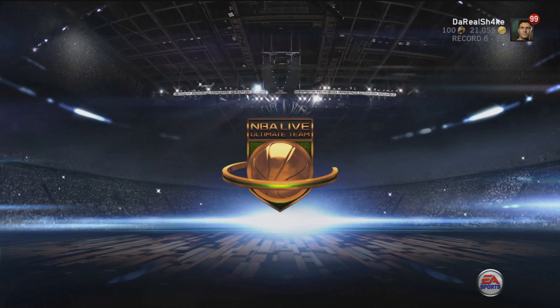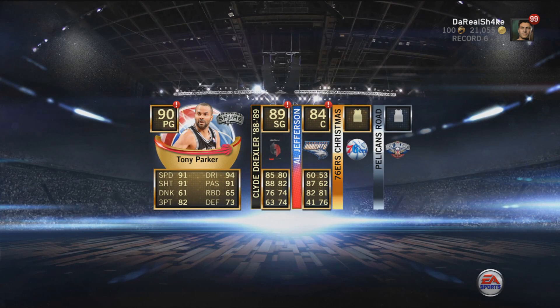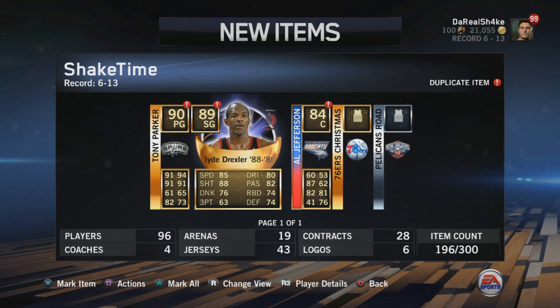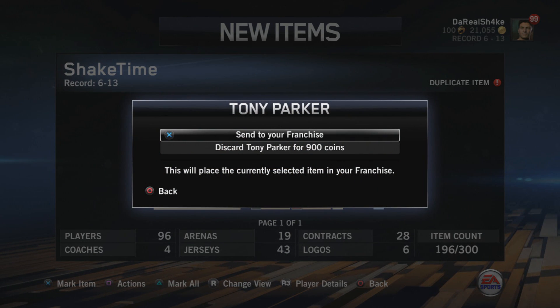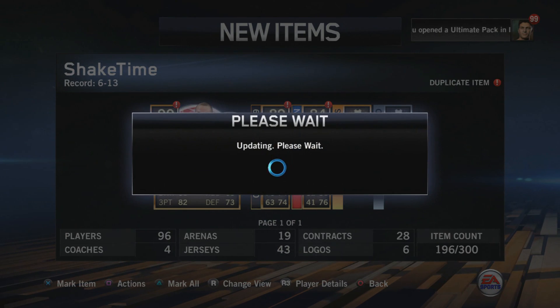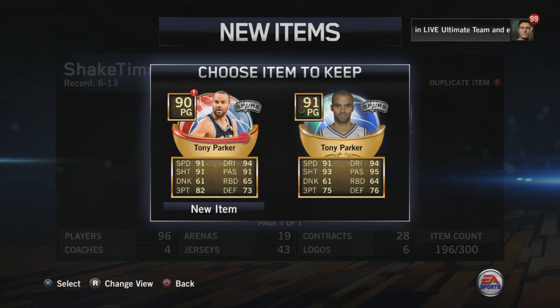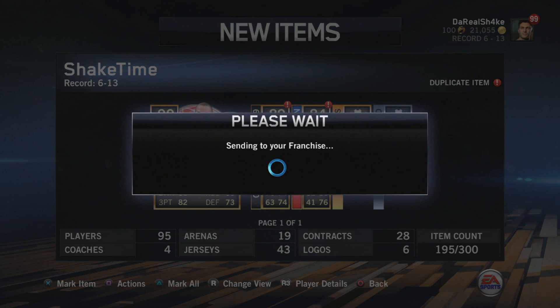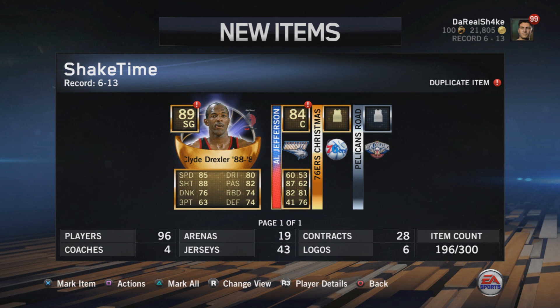Let's see if we can add to that all-legend squad. We got Tony Parker, Clyde Drexler, and Al Jefferson — three dupes, damn. But actually this Tony Parker is different than the one I have so let's compare. He's only two less in shot and four less in dribble, but his three-point is better — 82 versus 75. I like that better so I'm gonna keep this one. I'm all about the looks of the cards. Sadly Clyde Drexler is a duplicate and we already got Al Jefferson a while ago.